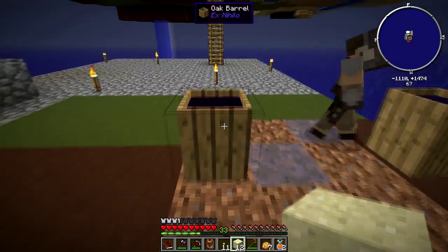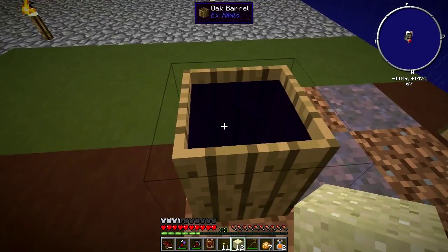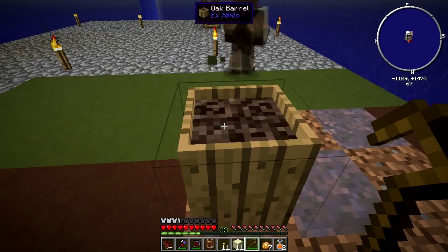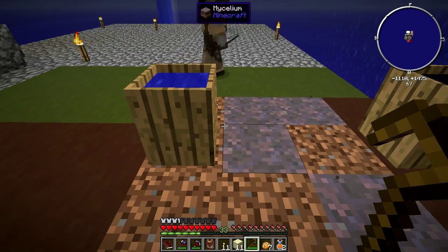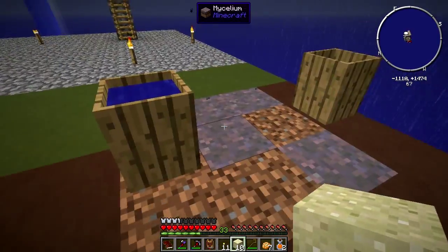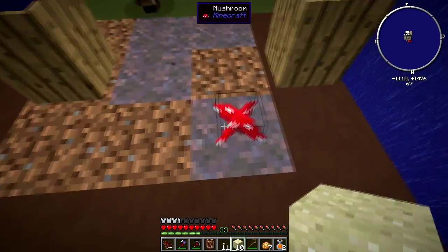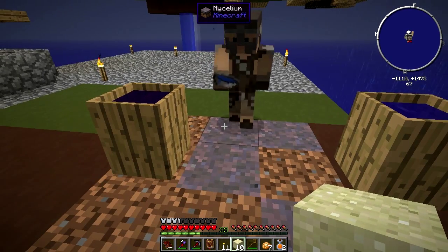It was a red mushroom. I think this is witch water so you can bucket it out now. Even the barrel next to it is turning and it's not even in contact with the mycelium. I'll pop in the sand - cool! We got more mycelium. I think witch water is supposed to have an interesting effect on mobs which we'll have to try at some point. There's another mushroom.